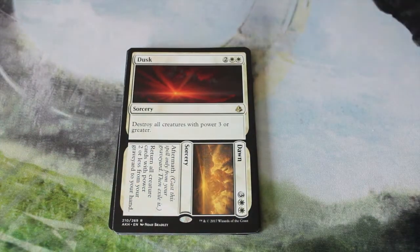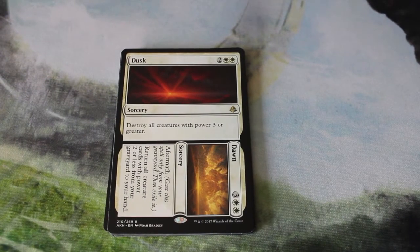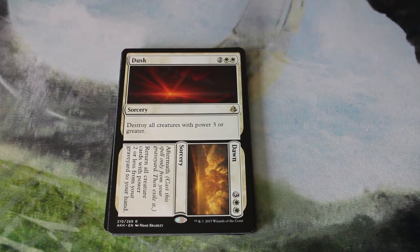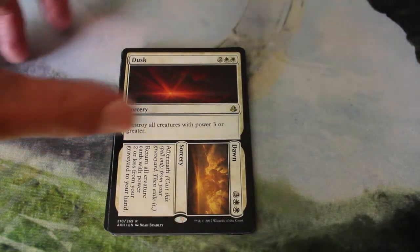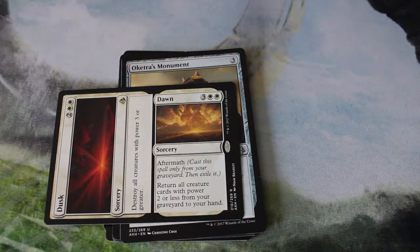The first card is Dusk to Dawn. This is a very good card because in this deck all of our creatures are usually going to be 1/1s or maybe 2/2s — it's a lot of small creatures and makes a lot of 1/1 tokens. So this is just a one-sided board wipe for all of our opponent's creatures. Then the aftermath side returns all creature cards with power 2 or less from your graveyard to your hand, which is going to be pretty much all of our creatures.